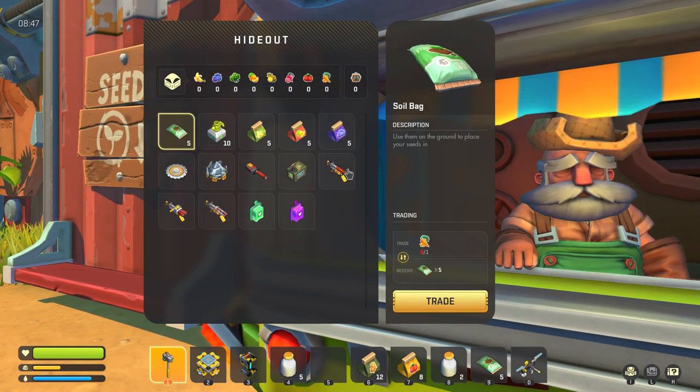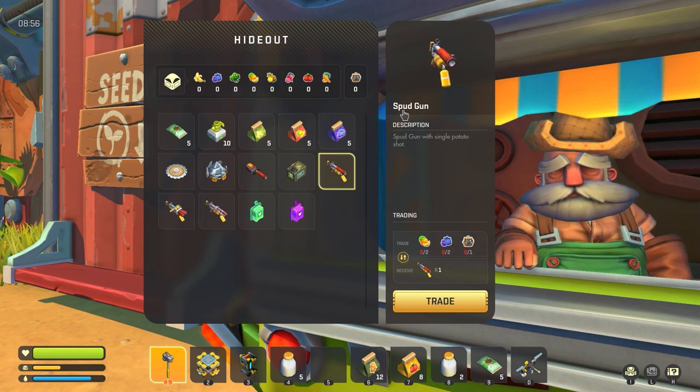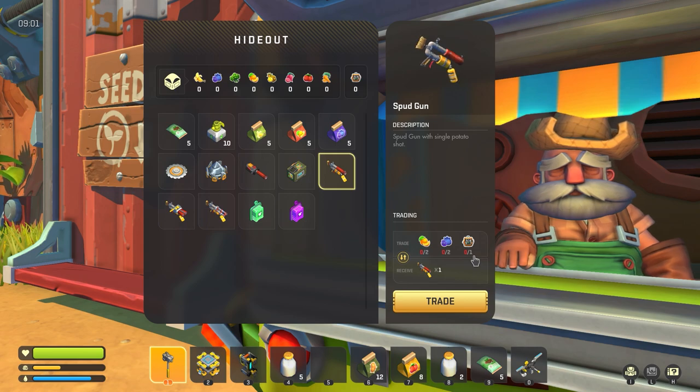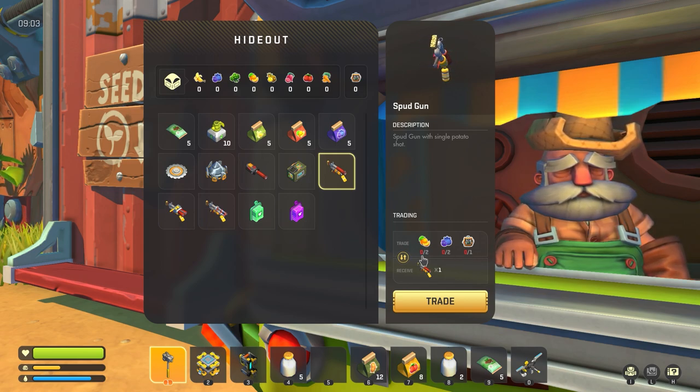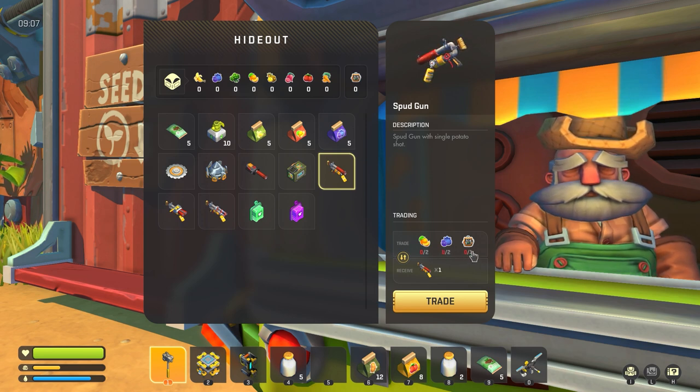So once you find him, you can see that he has the spud gun, along with some other types of spud guns. In this video I'll be making the regular spud gun, but you can basically use somewhat of the same process to get whichever one you want. You can see that it takes two blueberry and two orange packages, as well as a caged farmer.